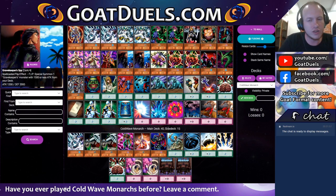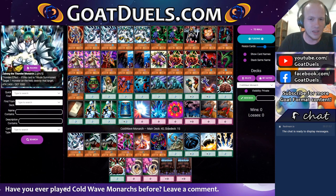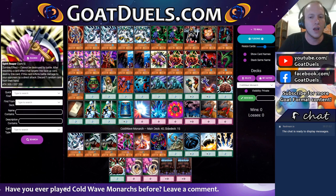What's so great about the Tomato engine is a couple of things. We can set our Mystic Tomato turn one, and if they run it over — maybe with a Blade Knight — our Mystic Tomato searches Sangin. We can tribute Sangin for Monarch and go plus one. Alternatively, sometimes your opponent attacks over your Mystic Tomato and you search Cyberstein, and then maybe next turn you play Cold Wave and just win.